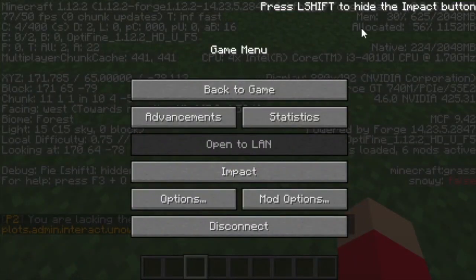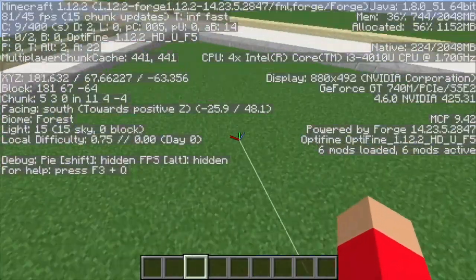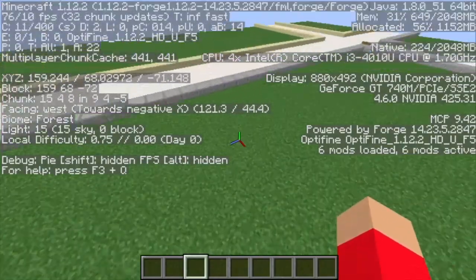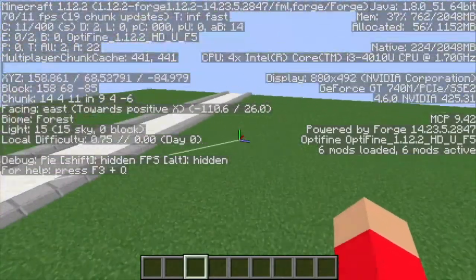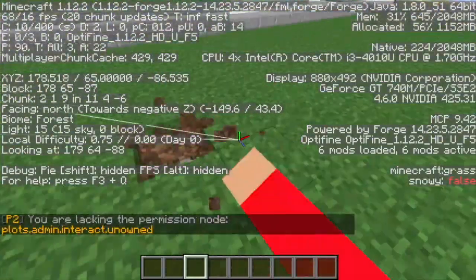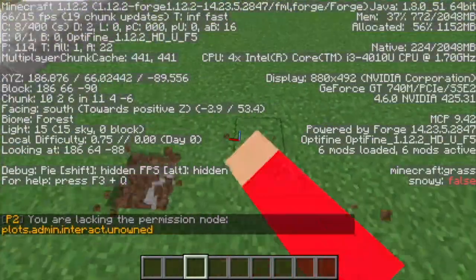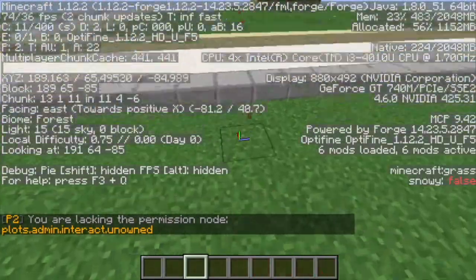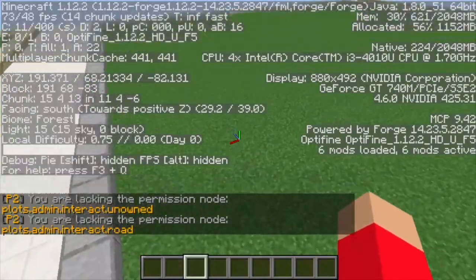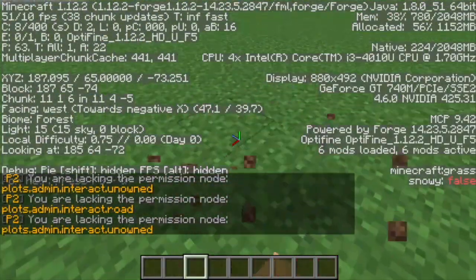As you can see, my PC is an Intel i3-4010U — so underpowered — 1.7GHz processor, with an Nvidia GT740M, which is a laptop graphics card from 2012 to 2013. And I'm actually getting over 80 to 100 FPS — over 100 usually if I'm not recording.